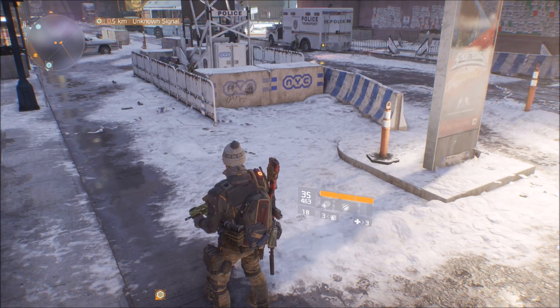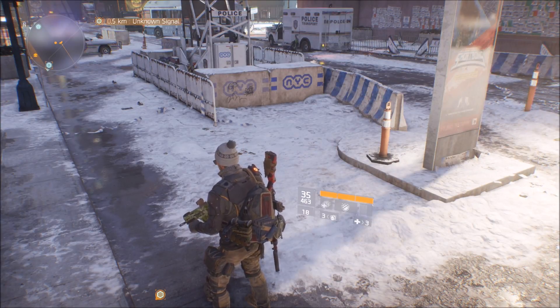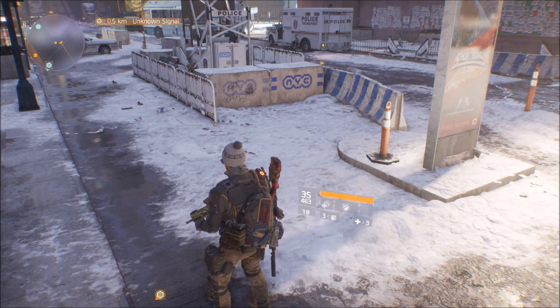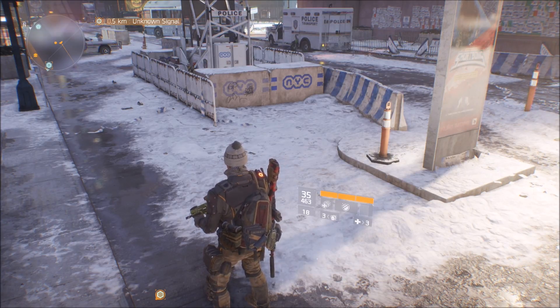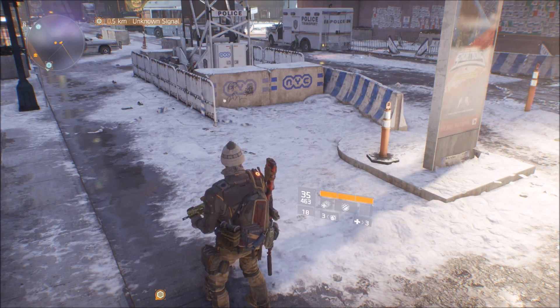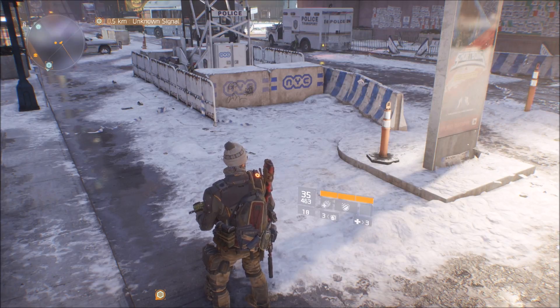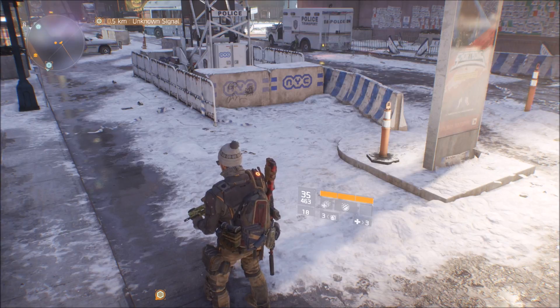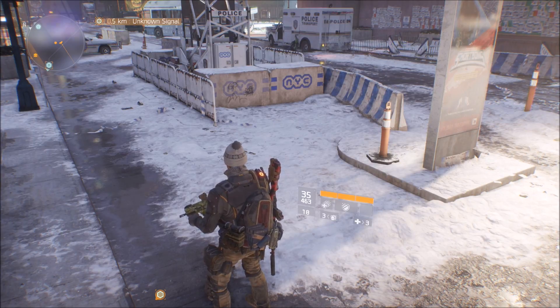Yo, what's going on guys, welcome back to the video. Today is another Division video, and for today's video it's a really cool glitch. I'm going to show you guys how you can teleport into any object in the game — from a car to a van, through a wall, whatever. I know a lot of you might know this, but I'm making this video for those who don't, because this is fairly new.